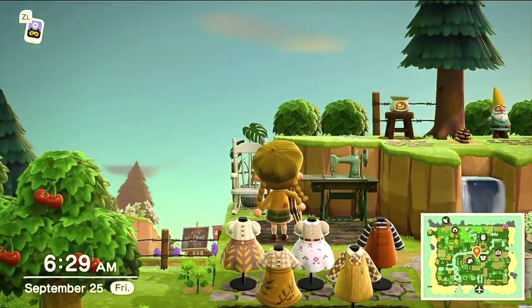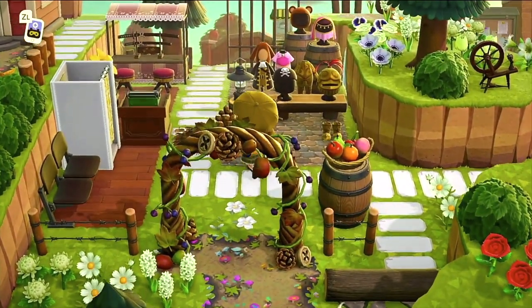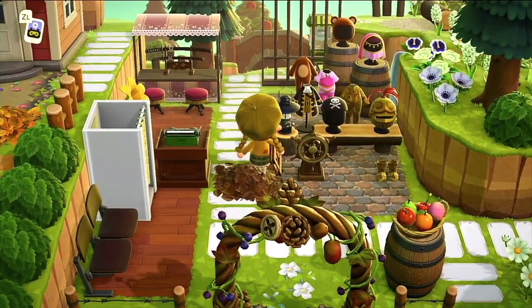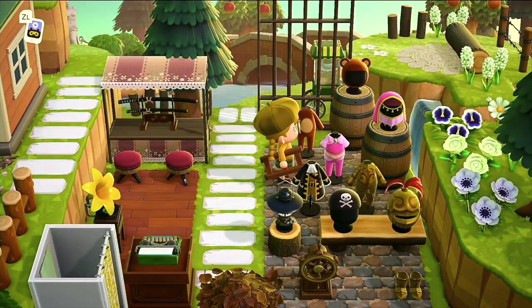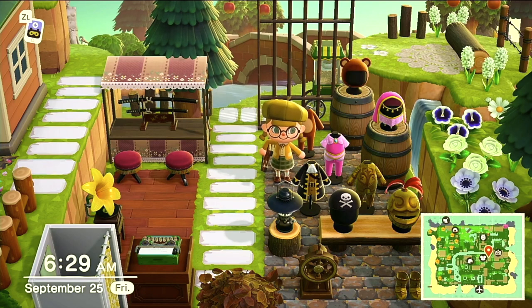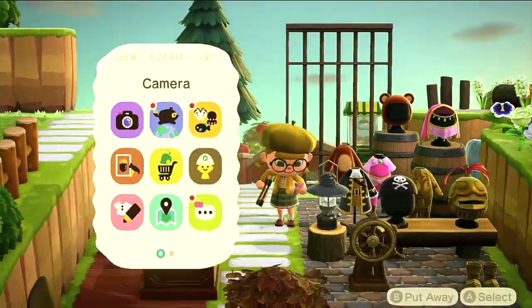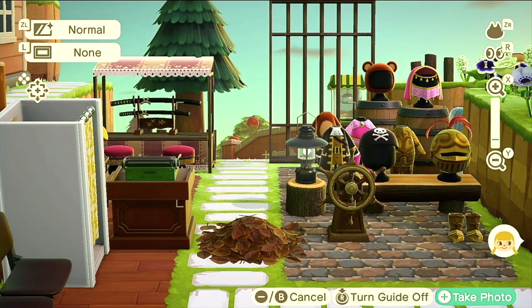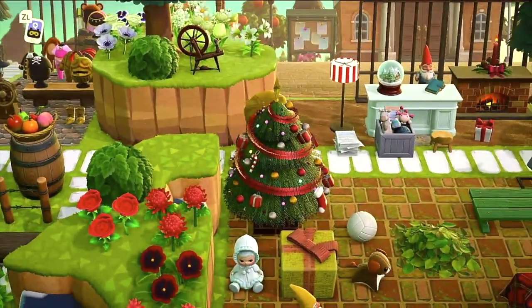Look at this mint sewing machine — that's also really pretty. Here we have a costume shop. I saw this on Instagram, I think it might have just been yesterday for me. And it's so cute. Got the bear costume, the outfit you get from Gulliver, another outfit you get from Gulliver, and the gold plated armor. This is so cool — it's like a costume and prop shop. It's pretty amazing. I would have never thought to do a costume shop, but you have all the materials, so why wouldn't you?